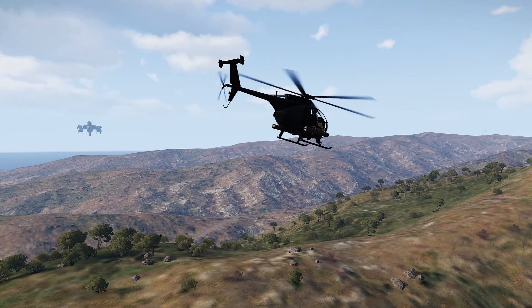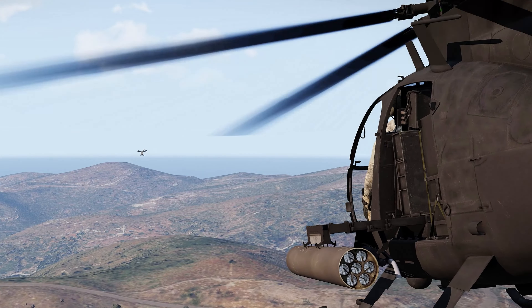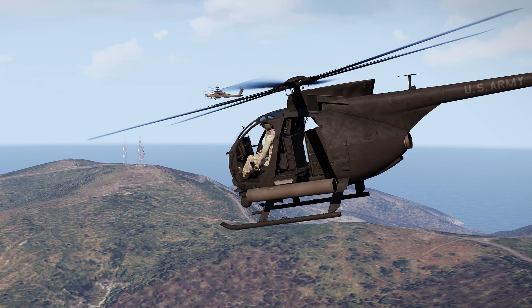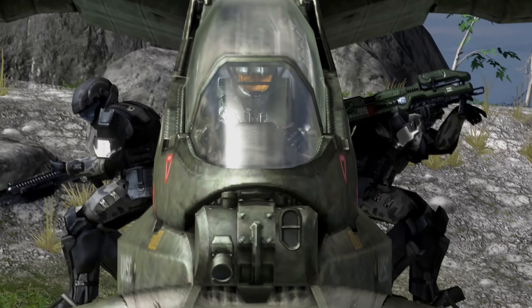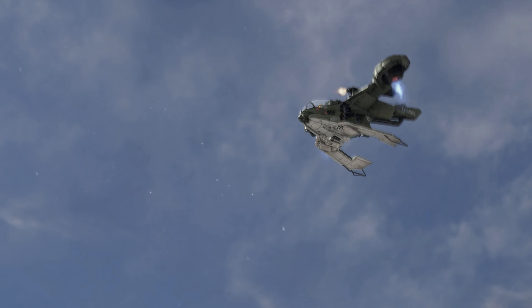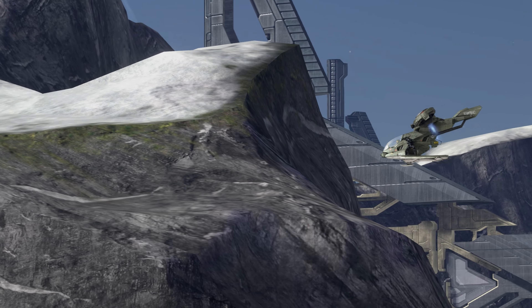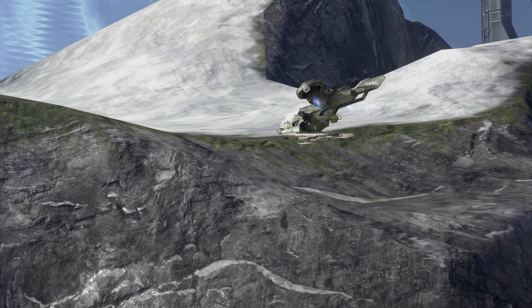This helicopter's smaller, it's more nimble, it's still armed, and it can carry troops on its skids, just like the Hornet can. Out of all the playable UNSC air vehicles, the Hornet does take my pick as my favourite, although the Falcon does come in at a very close second place.